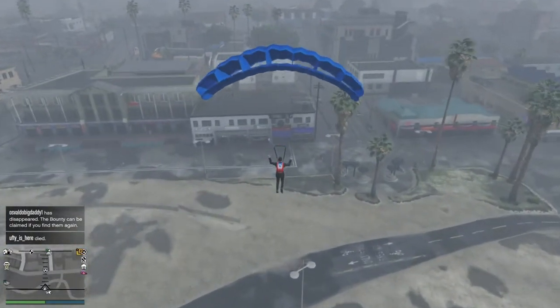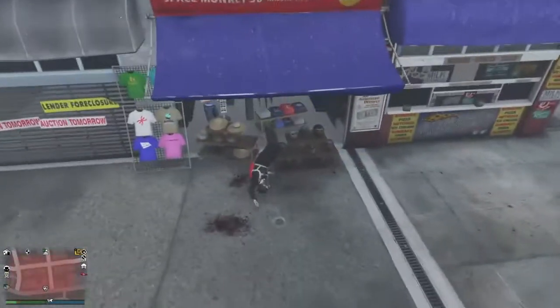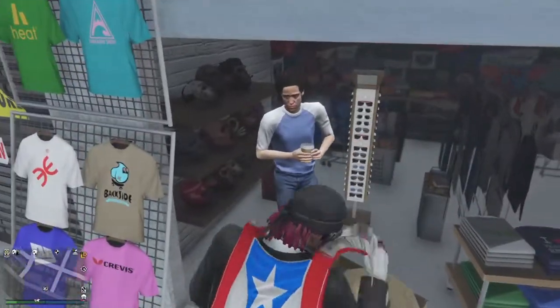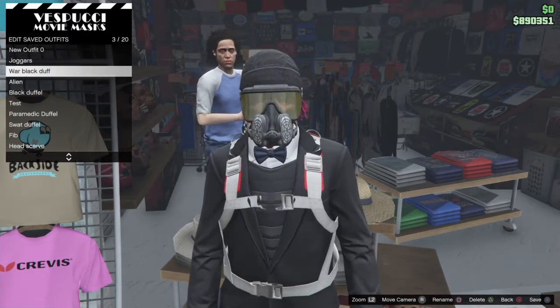Pull your parachute and hit your head on top of the barrier or the store like this. I messed that up but I think I'll still get it — spam right on the D-pad and you should enter it. Now just save that outfit.